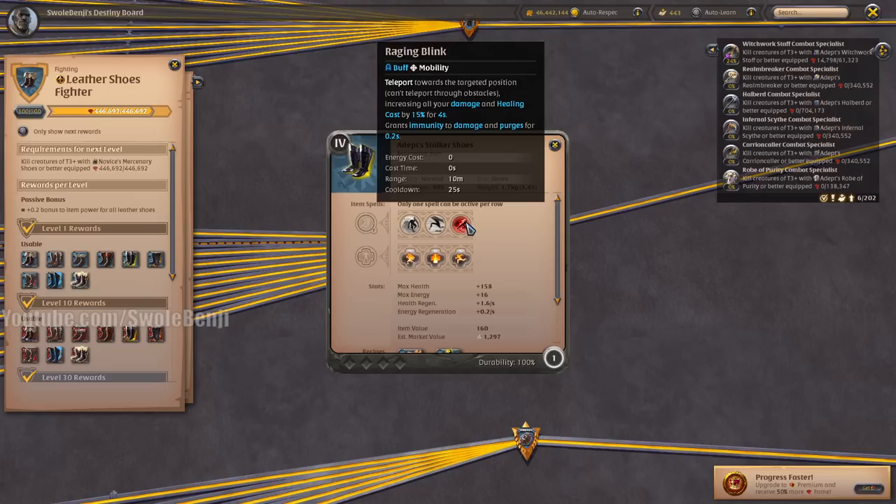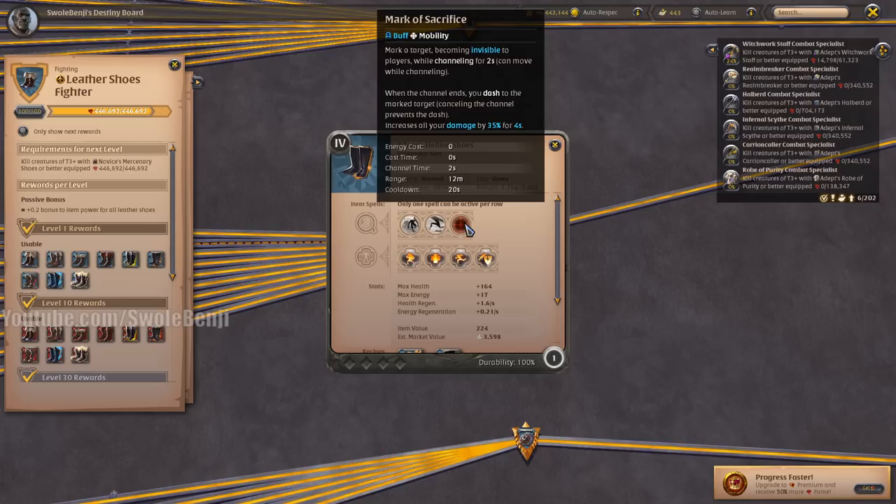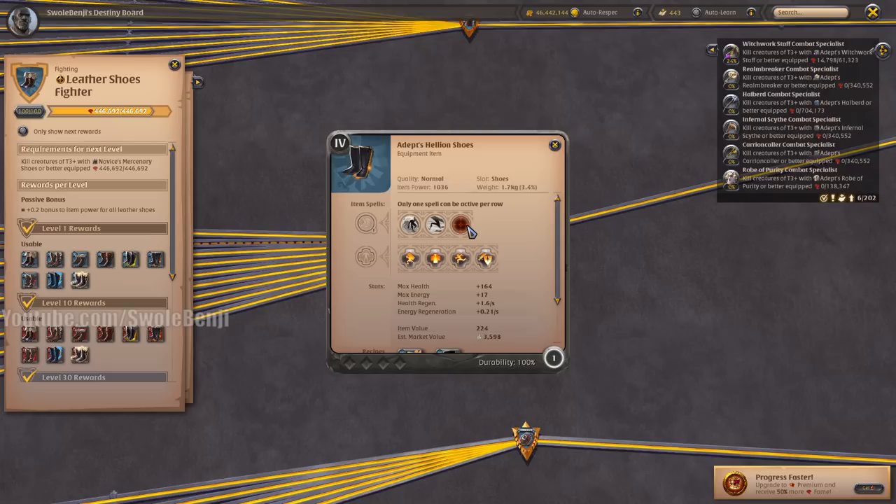The Starfish Shoes are an okay damage steroid you can also use for damage immunity because it's a blink — just a better boot to use than the Mage or Cleric Sandals. The Hellion Shoes are one of my favorite fun boots — it turns you invisible, makes a loud noise, puts an arrow over a target's head, teleports you next to them, and grants 35% additional damage when you cast it. It's very powerful for a short time, but it's countered by so many things in PvP that it's basically useless. It is a fun boot to use though.